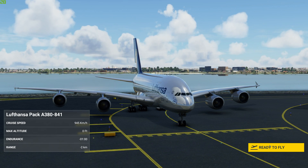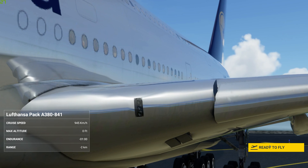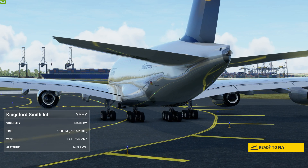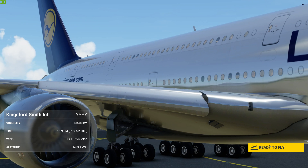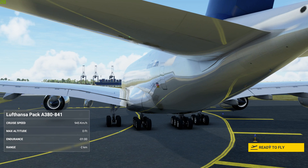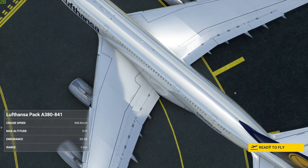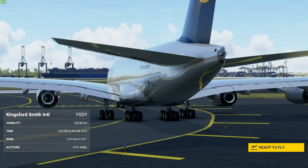Hello and welcome to another BrettPlays video. This one is part of a Lufthansa pack that I got off the Reku website. It includes a 737-500, a 747-400, an 800i, and the Airbus A380. So I thought I'd show off the A380 in all its glory. It is a flight sim export over, so you can download the freeware of all those four aircraft all in the Lufthansa livery.